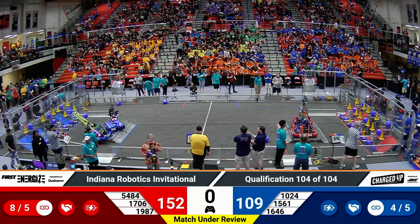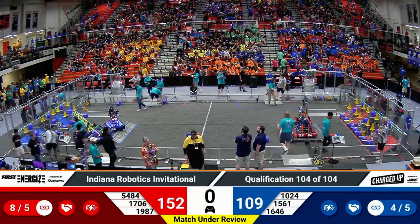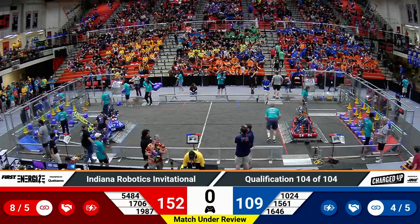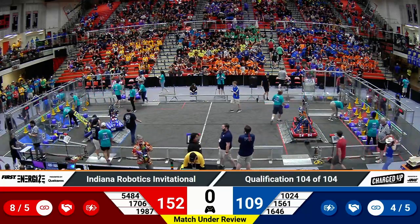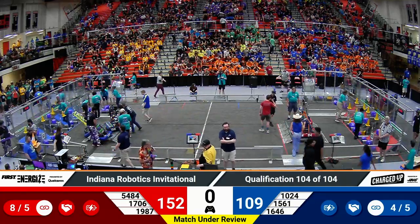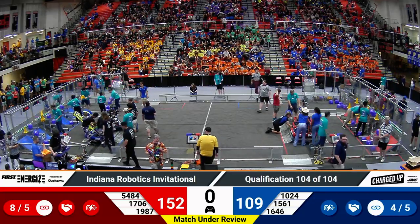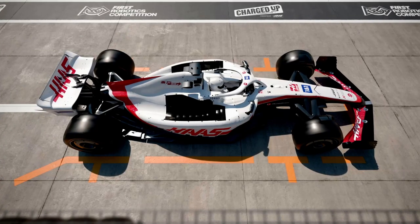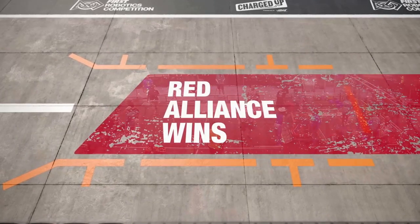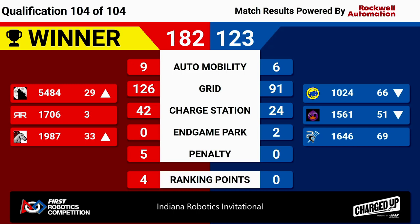Remember, the one team in the top ten was team 17-0-6 — they're on the red alliance. The real-time unofficial scoring shows red with the advantage, which would be good for the second-seeded team. Here comes the official score — let's see if red does take it. And they do. So the red alliance takes the match, winning by a score of 182 to 123.